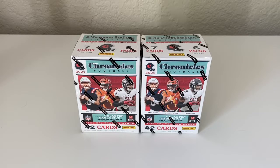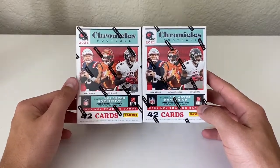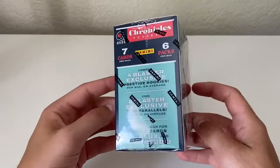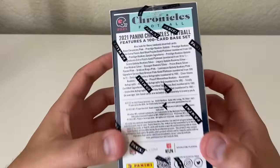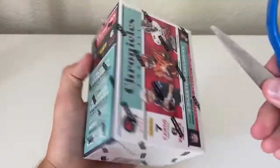What's going on YouTube! In today's video we have two boxes — 2021 Chronicles football blaster boxes. I got these this morning at Walmart along with two boxes of Prism basketball, which I opened in an earlier video. I'm pretty excited to open Chronicles for the first time. I love all the different sets in here — it's a really fun rip. You get 42 cards, four blaster exclusive prestige rookies, seven cards per pack, six packs per box, and there's a chance for an auto. These were about $27–$28 at Walmart.